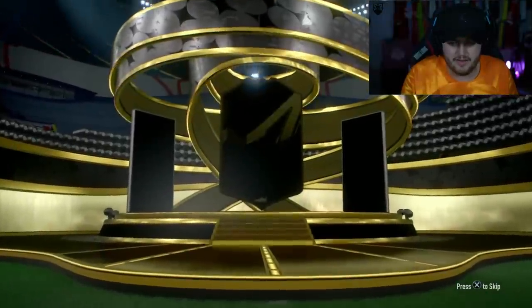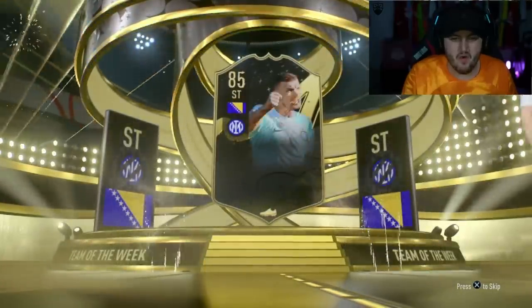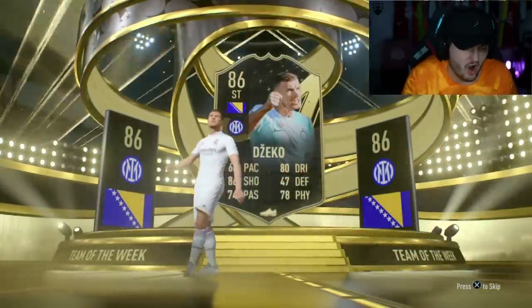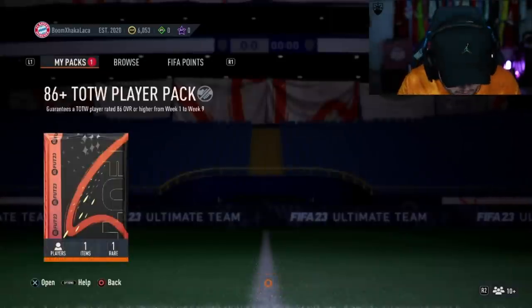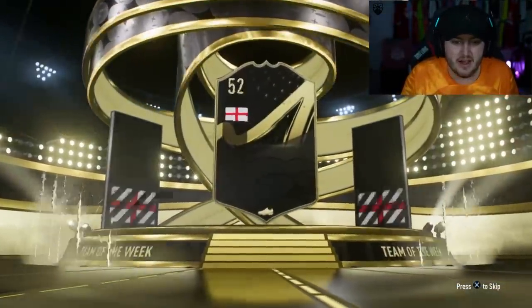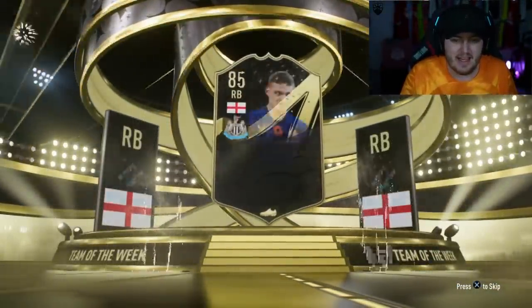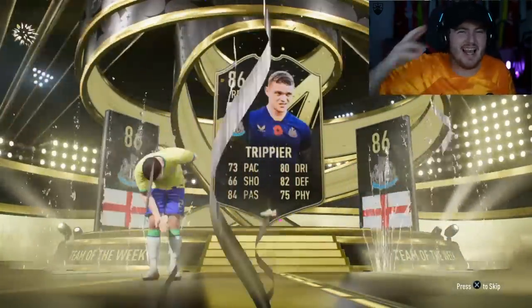Next 86 plus Team of the Week player — I wish I'd known PL meant striker, that would have been very exciting. Bosnia, striker: Edin Dzeko! Let's go — what a W! Last 86 plus pack of the video — we are ending off with an English right back Kieran Trippier inform. Let me know in the comments what you guys got, and leave a like on the video if you enjoyed. Thank you all for watching and I'll see you later.